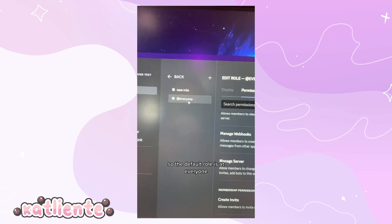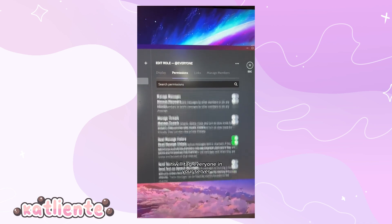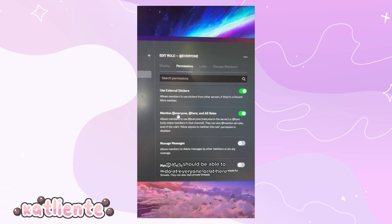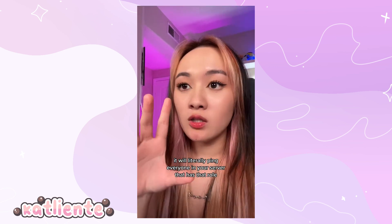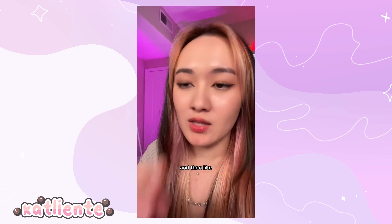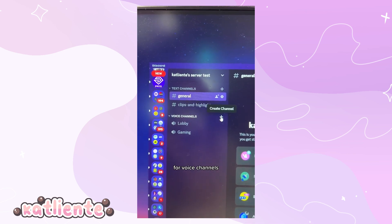Go up to roles and create a role. The default role is @everyone — if you tag it, it will literally ping everyone in your server. The one we want to toggle off is the ability to use @everyone and @here. Nobody in your Discord should be able to do that, because if somebody uses @everyone it will ping everyone with that role and it gets really spammy. Bad people will join your server, do @everyone, and post bad links.